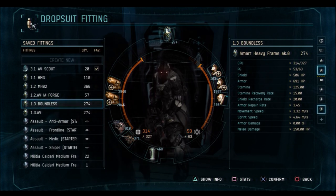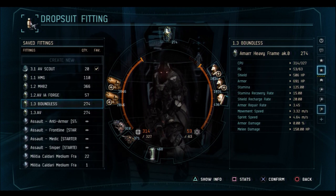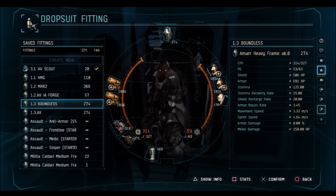Each piece of gear you select has a PG and CPU value, with lower level gear not using as much and higher level gear using a solid amount. Your fitting is going to revolve around how much CPU and PG you have. There are skills you can use to upgrade these values, but they're most likely not going to be necessary for a while. When you're editing your fitting, there are two gold-orange bars on the left and right of the circle — these grow or shrink depending on what changes you make. If you use a weapon with higher CPU the bars go up; with less CPU, the bar goes down.